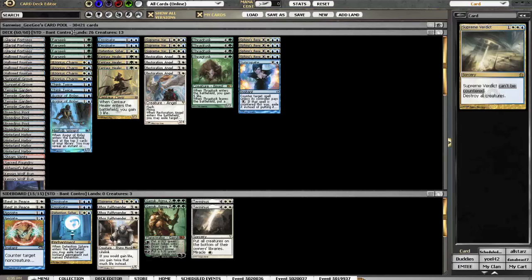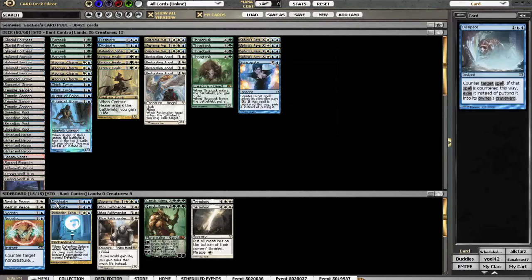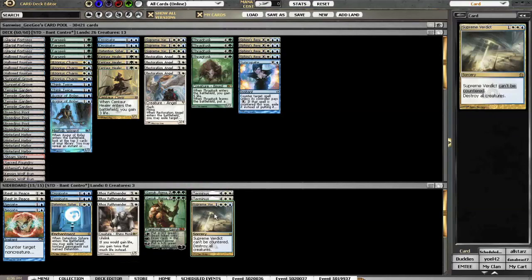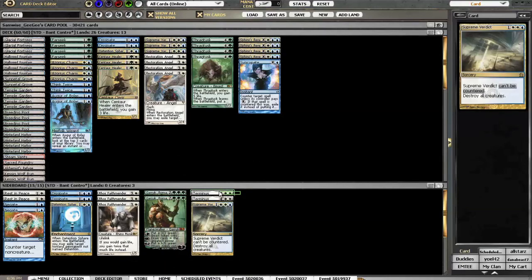Previously I had discussed the mana curve in my articles, and I just wanted to bring up how there's a lot of things to do on turn 2, and then there's a few late game spells to try to win the game with — that's kind of a big deal. The board consists of 2 Rest in Peace, 2 Negate, 2 Detention Sphere, 3 more sweepers. This fourth Supreme Verdict she already had, but I added the 2 Terminus.